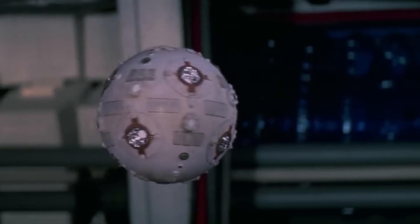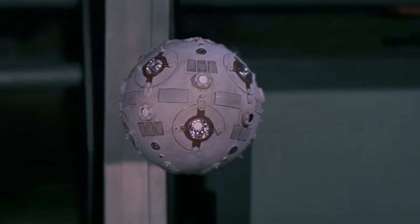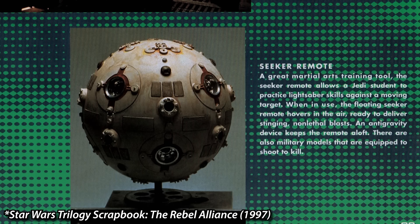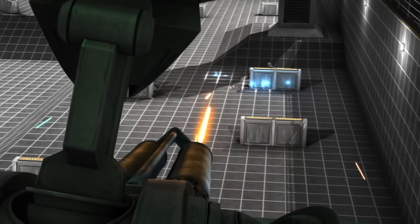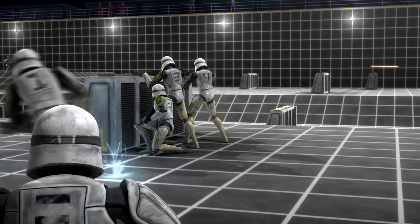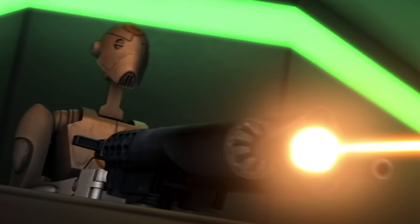We also need to mention the orange blaster bolt, which we saw briefly in A New Hope with the training droid. According to the Star Wars Trilogy Scrapbook from 1997, these bolts are stinging non-lethal blasts. We later see more of these in Clone Wars as the clones are running through simulations, which shoot a more cyan blaster bolt closer to the color of how Luke's lightsaber used to originally look. This is their version of a low-power training round.